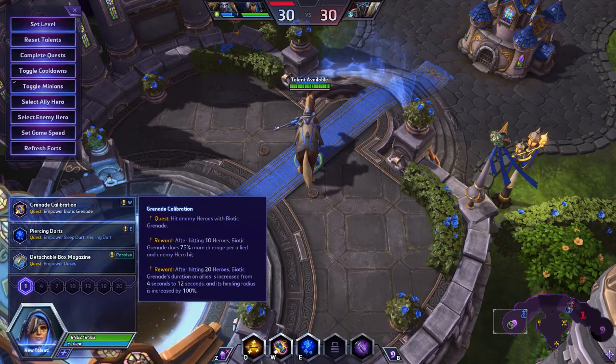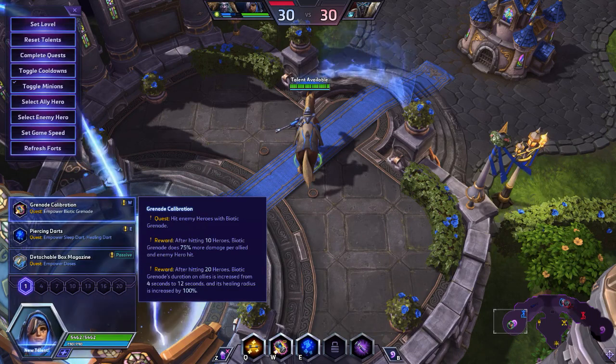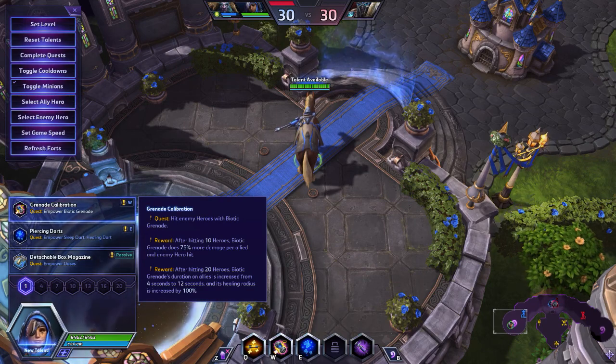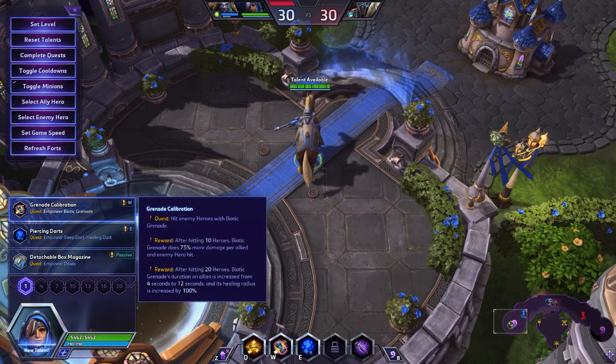Now I'm going to go over the talent build I use for Ana. At level 1 we are going to choose Grenade Calibration. It gives you a quest to hit heroes with Biotic Grenade. Reward 1: after hitting 10 heroes, Biotic Grenade does 75% more damage and healing per hero hit. Reward 2: after hitting 20 heroes, Biotic Grenade's duration on allies is increased from 4 seconds to 12 seconds and its healing radius is increased by 100%.